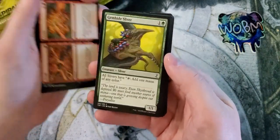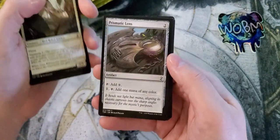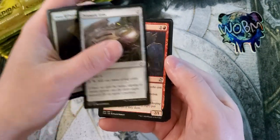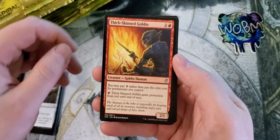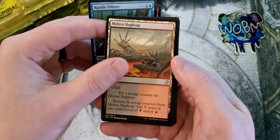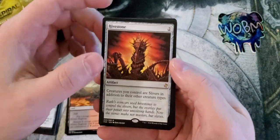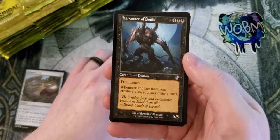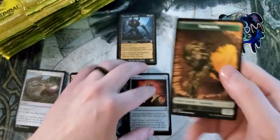Pack one. Commons here — no split cards. Slivers! I wasn't playing Magic around this time so I'm really excited to go through these. Thick-skinned Goblin, Riptide Pilfer, and Orcish Slag. Starting us off with a Hivestone for the first rare, and a Harvester of Souls.